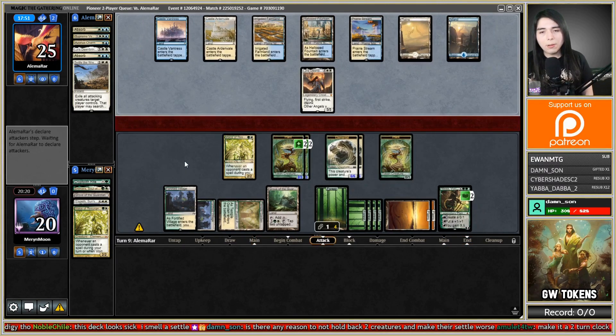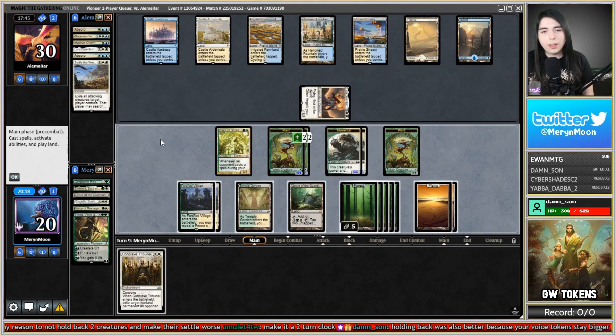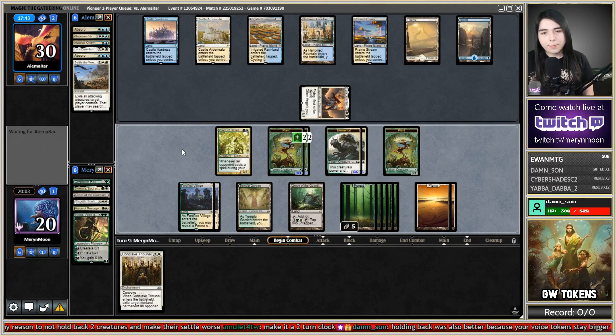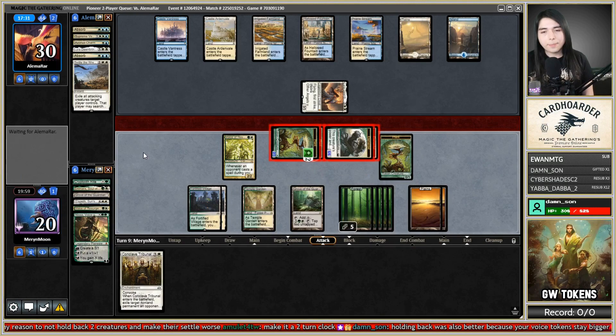I still have a really huge board state. Looks like Nissa's gonna die — and Nissa's dying. They're at 30. Conclave Tribunal. I'm not playing around a second Settle the Wreckage, so I think I'll just swing. I'm gonna hold back a plant and one other plant just so I have something for Grove of the Guardian. Let's swing all except the plant and the Voice — I want to keep Voice around to prevent counterspells. And we got another Settle.